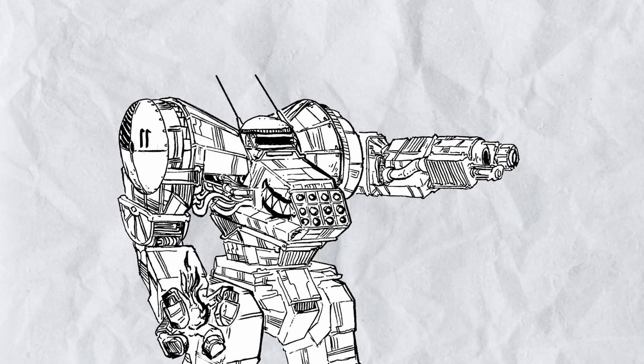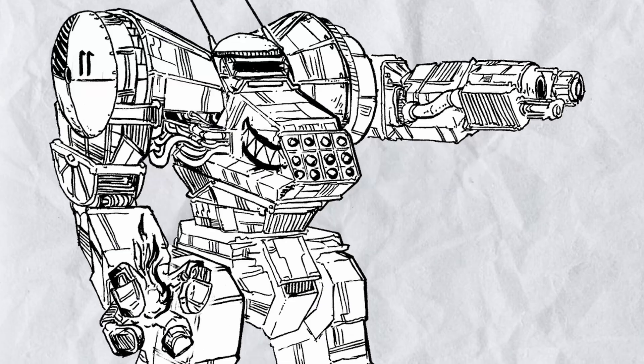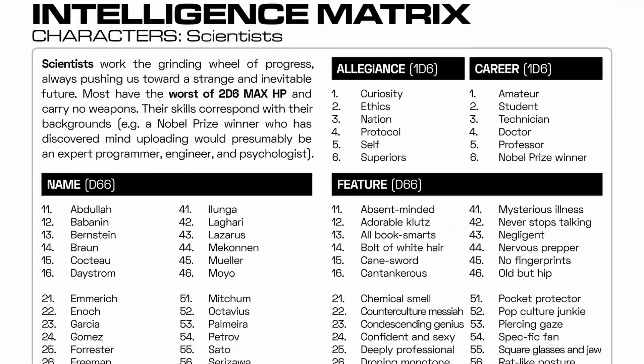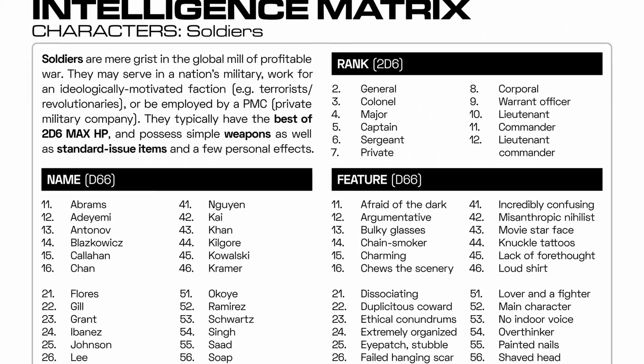And for GMs that want to start a campaign in Fist Ultra, no worries — because there's plenty of GM guides this time around, and there's even a character generator, covering everyone from scientists and civilians to soldiers and spies.